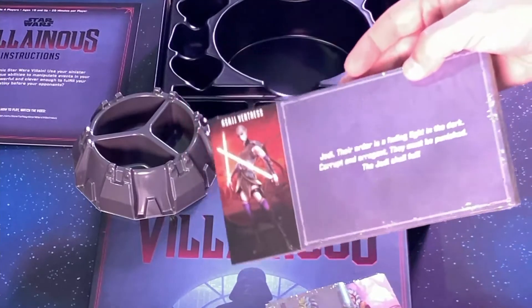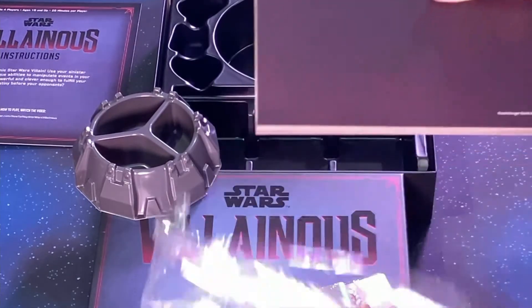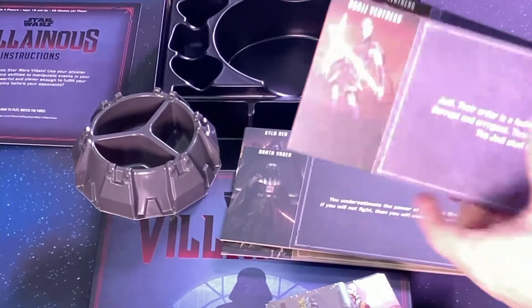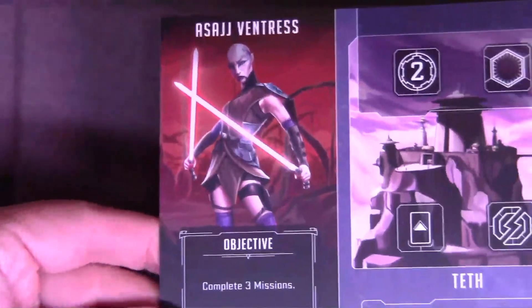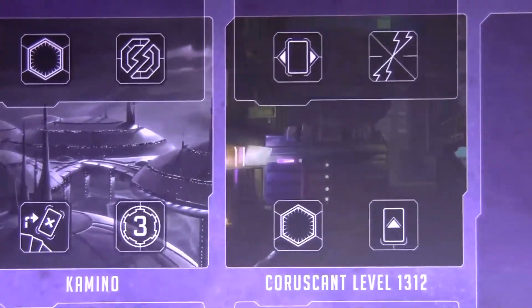Now with that, there are these reference cardboard pieces. We have this for Asajj, and it looks like these show the different objectives for the character — so each character has one of these, which would vary the objectives for that character.